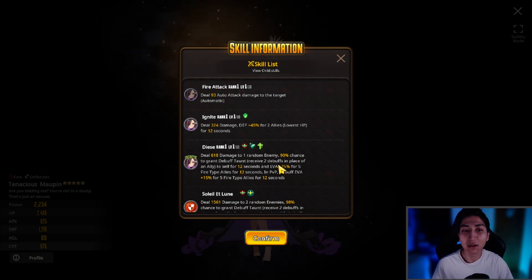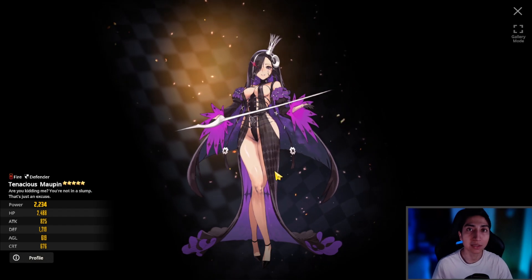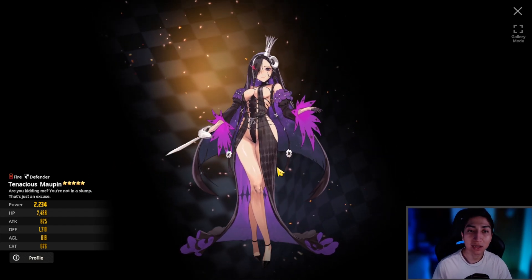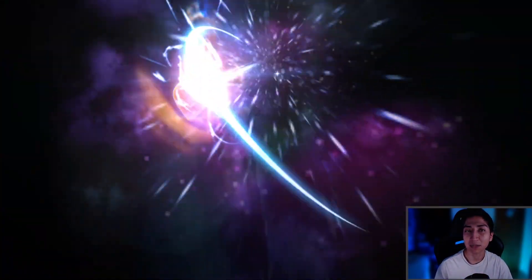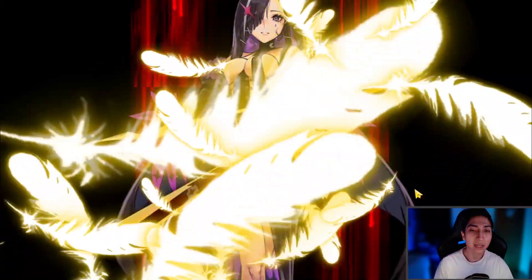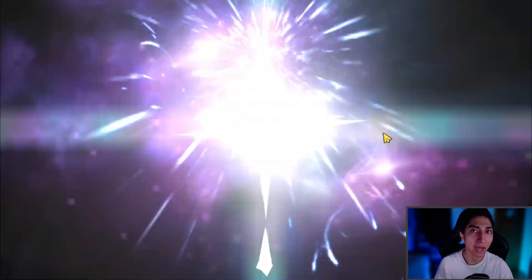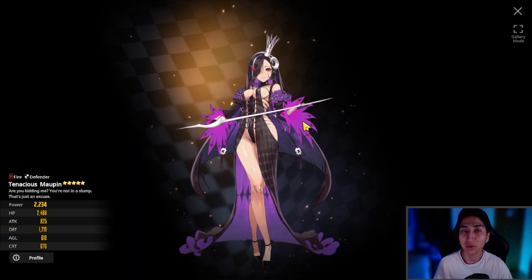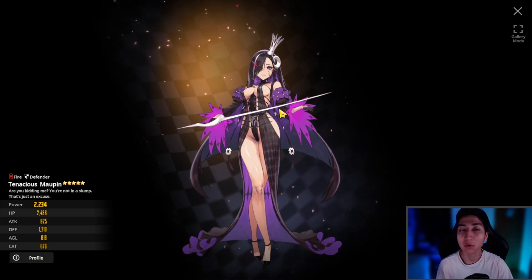Overall a good kit, and the leader buff is decent but you'll probably go with a Natalus leader buff in PvP instead. Overall a good looking unit and a very strong defender if you surround her with supporting fire type units. She looks amazing but I probably won't be using her as I don't have too many fire type units for Devil Rumble. She's probably a fan favorite as tons of players managed to rush her to plus six and full ignition.